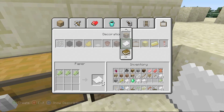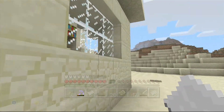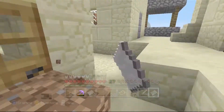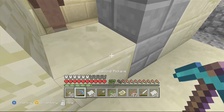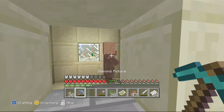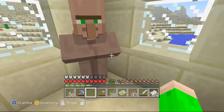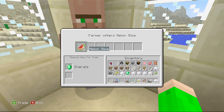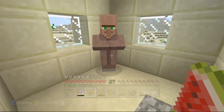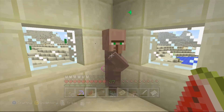I've got three emeralds and some wheat in case the farmers need it. We have two farmers and a librarian. The farmers are probably the best villagers you can get in the game. Let's trade with this guy first — what he has is melon slices, which are super hard to find and extremely rare. You can find them in dungeons. We can use these for instant healing potions, and you can get tons of apples too. Farmers are literally the best villagers, and librarians too.